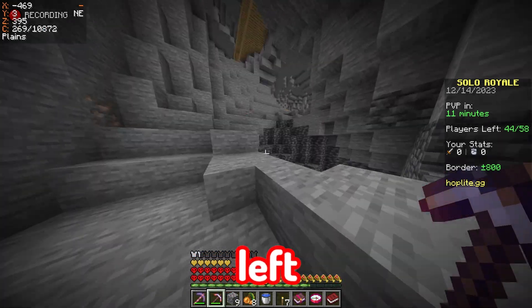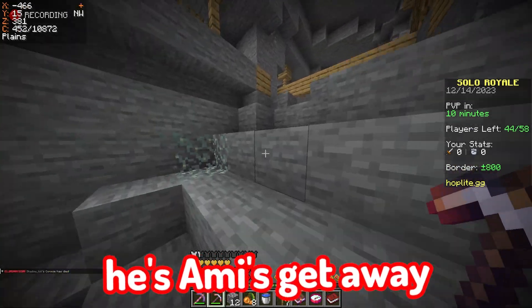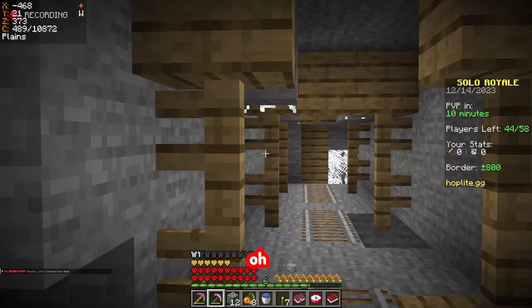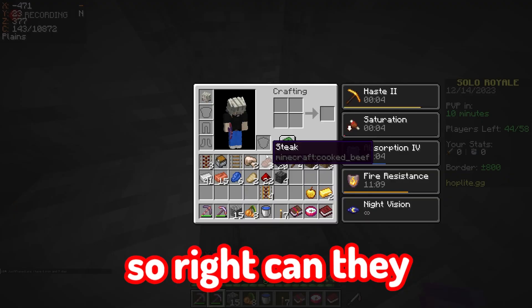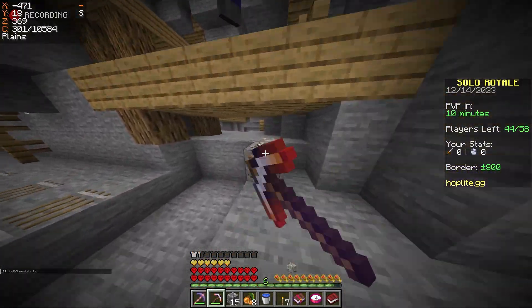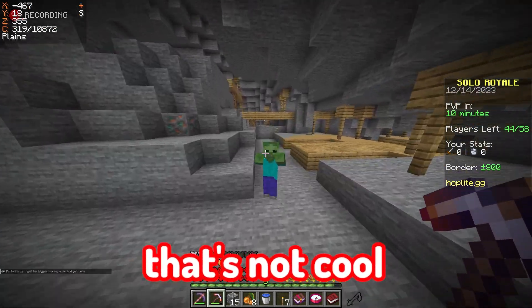We've got like 11 minutes left, we're chilling. These zombies — get away from me! Okay, we're all good. The one bad part about the mines is you gotta dodge all these mobs. They can't get up here, I don't think. I have enough iron. Why do I hear this zombie? Get away from me!